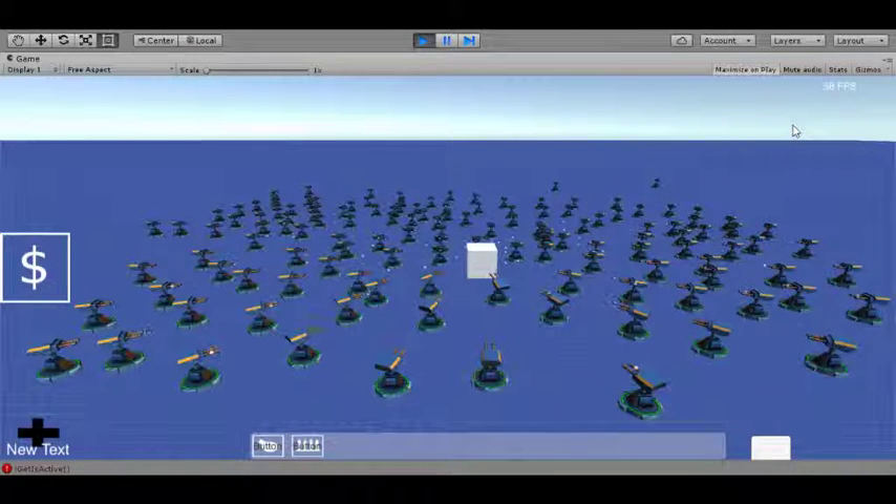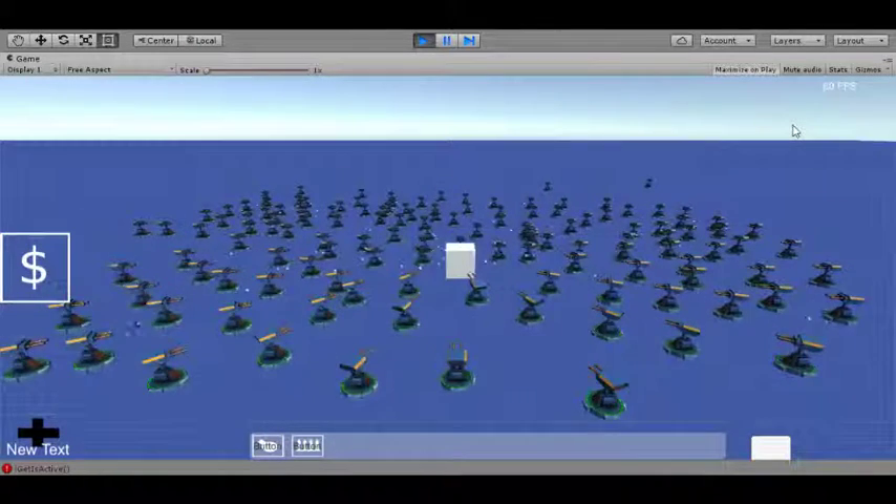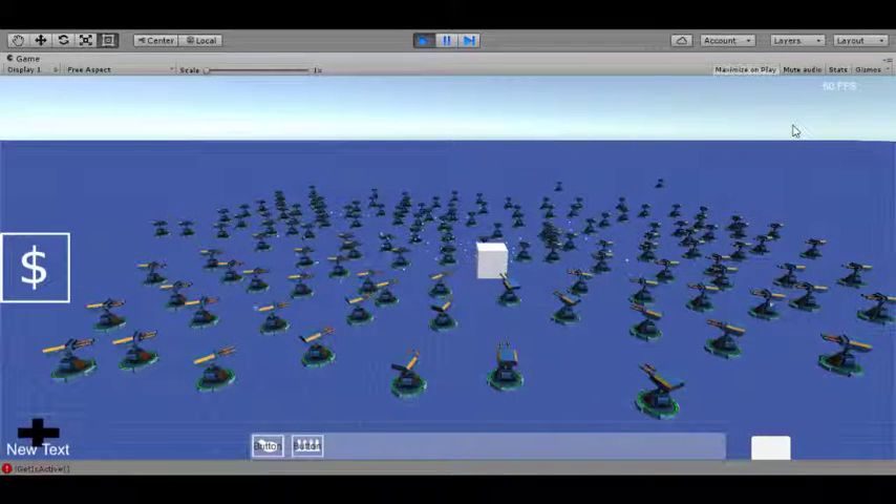You also have to think we're getting more performance hit because we're working in the editor. The standalone build could probably do even more. I'd much rather run it in the editor with a little more performance lost, because if it runs good in the editor then when we do a standalone build I know it's going to work better — Unity strips out unused code and does code stripping in a build.